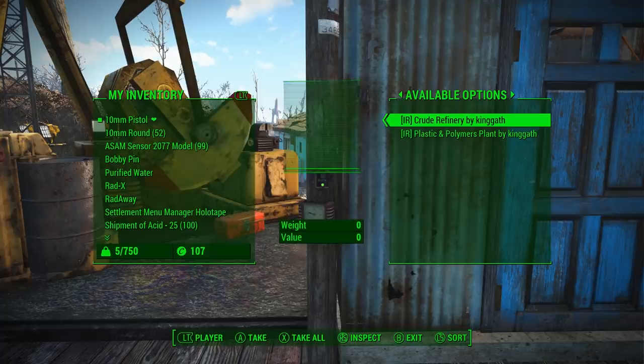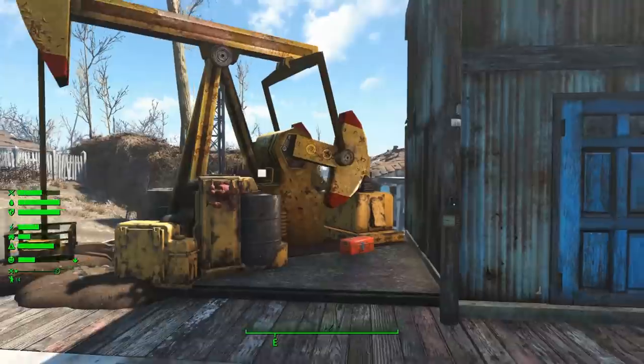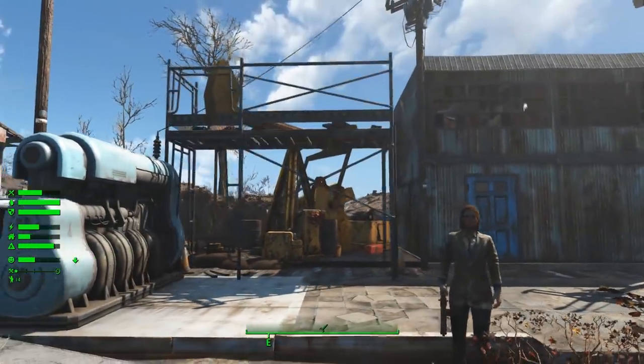Once you're presented with options and select one, it will pop up with a message explaining what will happen with the new building, and you get the option to build or cancel. At the top it tells you the name of that level's building, who designed it, and where it's from. Then it tells you what it's going to do — for example, while the oil well produces oil for your city, the crude refinery processes that oil and turns it into a different type of fuel. The costs section tells you how your settlement needs are affected — for example, a negative ten happiness penalty and a negative five power requirement. We'll go ahead and hit build, then exit out, and the upgrade will begin, transforming into an entirely new building.